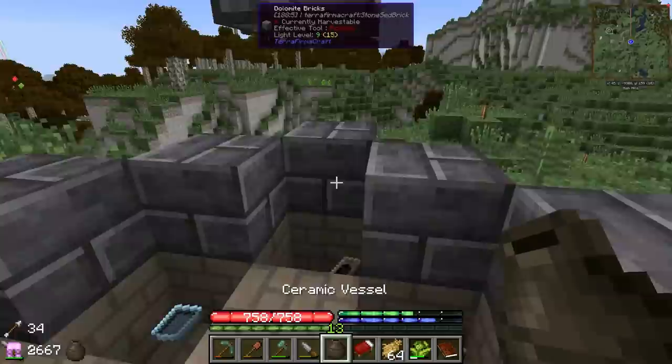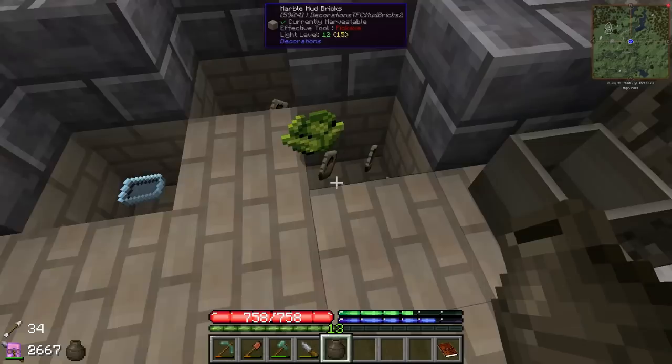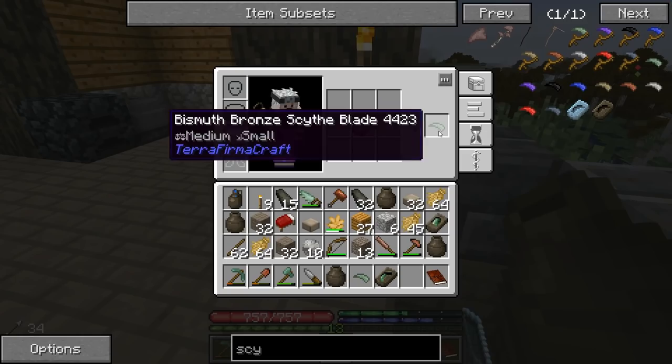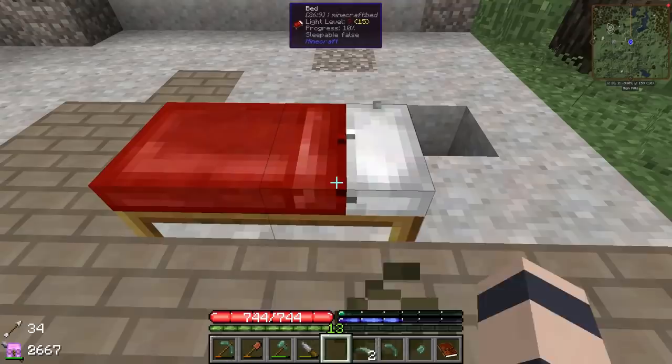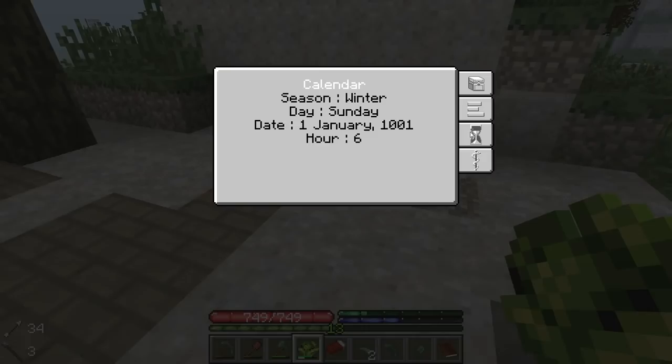Looks like our pit kiln's done here. This is that moment where it's like — oh, did I mess up the recipe? Bismuth bronze — okay, looks like we got it right. If you get the ratios just a little bit wrong it's not gonna work. So we can start casting our tools. We went for double scythe, and we have a pick and a shovel. And the sun is setting once again — the time is just flying. Where are we at in the days? We're on the first of January, so we made it through a whole year now. First year is over.